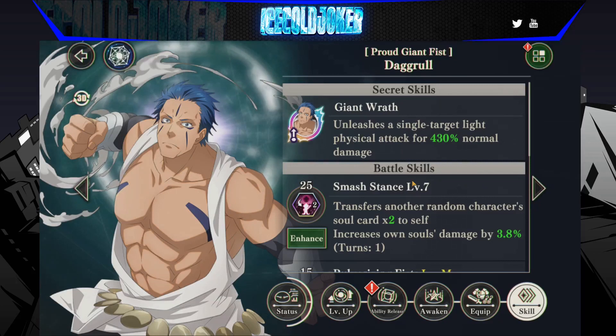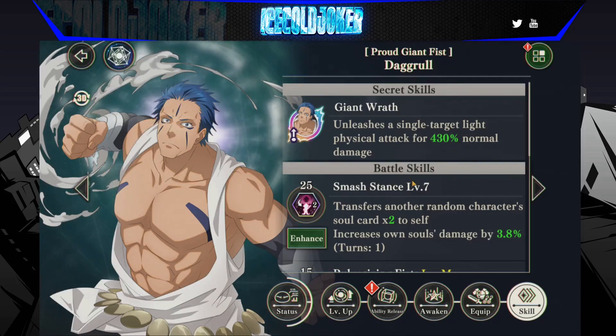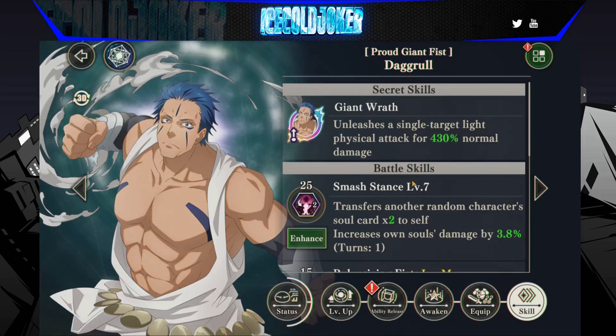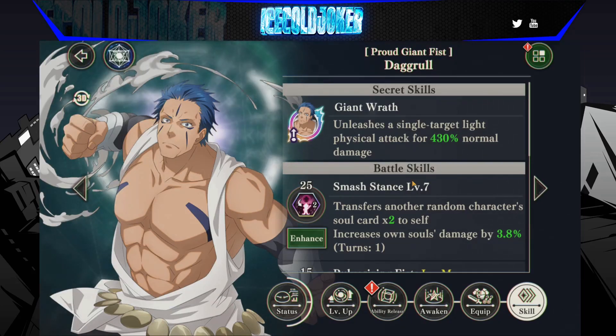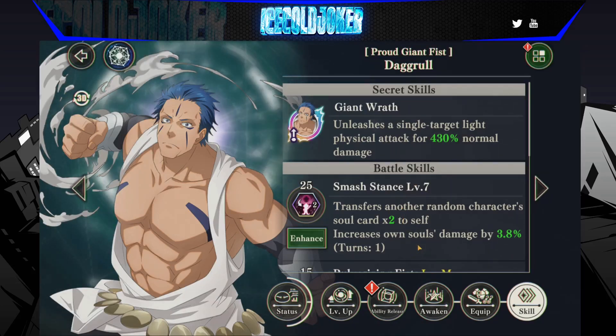Putting him on the light team means you can get Gazel's alt turn two, you can get Xion's alt turn two. It opens up a lot of possibilities. And it's only 25 points, so you can use that turn one no problem — you start with 30. That's a very good feather in his cap right there.